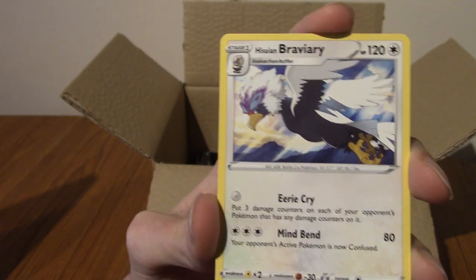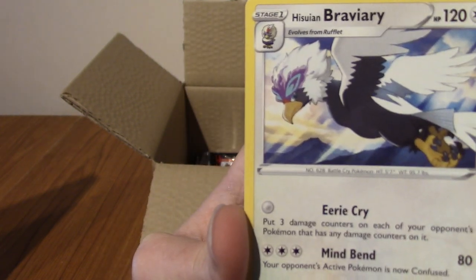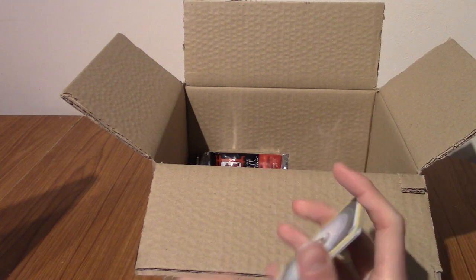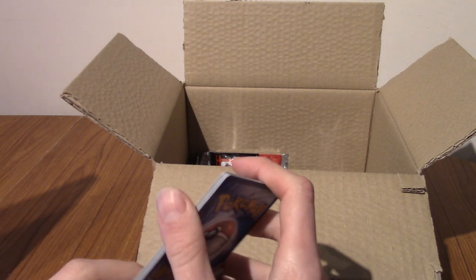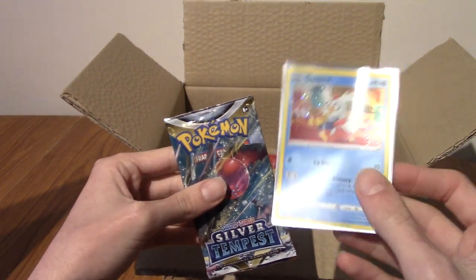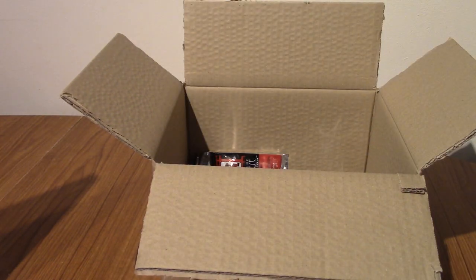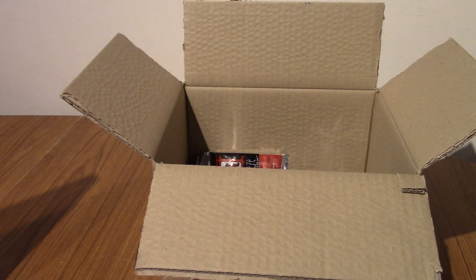And we've got Hisuian Braviary, who I really like. I prefer this form to regular Braviary — just because he's got the weird psychic head things going on, and he's a rideable Pokémon. Those are some pretty cool pulls. The Yu-Gi-Oh pack was fine. I got a Delibird card which I'm happy with — that's the first one I expected to pull, although these might be in a random order. I don't know if everybody's getting Delibird on Day 8. Let me know if you've got this calendar and pulled Delibird on Day 8. Anyway, that wraps it up for this video — I'll see you guys again tomorrow for Day 9, so stay tuned. Goodbye!